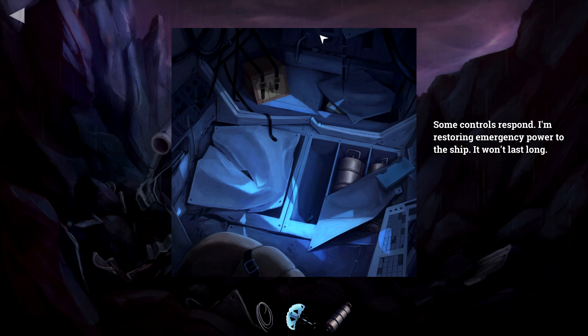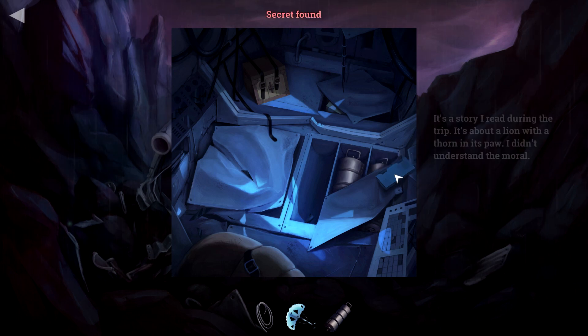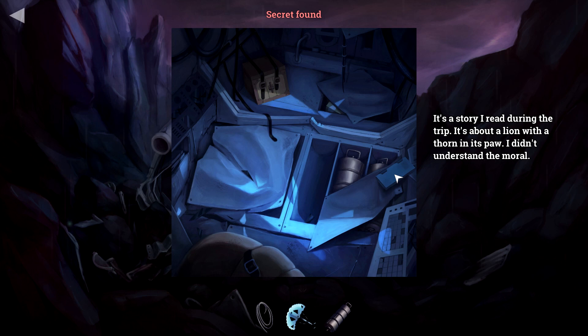With the logbook panels, some controls respond. I'm restoring emergency power to the ship — it won't last long. Strike hook — secret found! It's a story I read during the trip. It's about a lion with a thorn in his paw. I didn't understand them all.